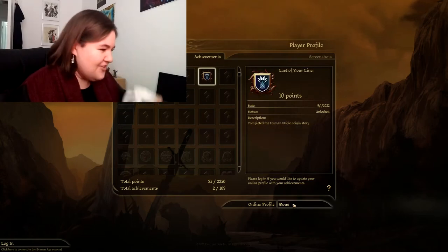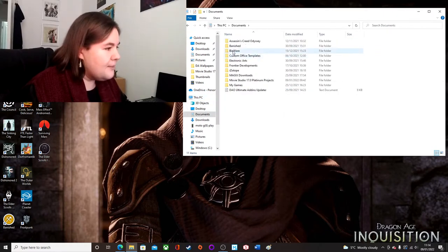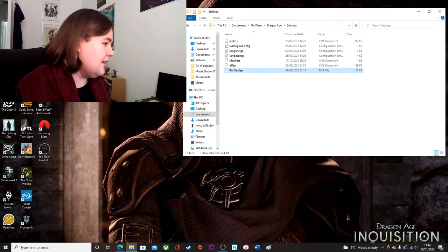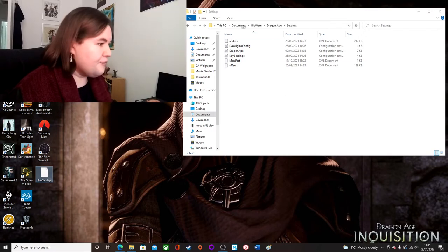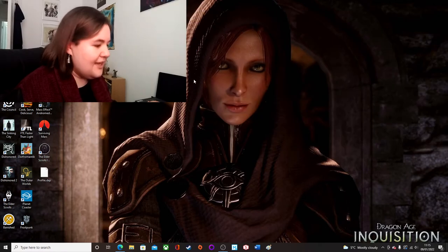These two achievements are here and I cannot undo them — or can I? Well, as it turns out, if we quit Dragon Age Origins and go to This PC > Documents > Bioware > Dragon Age > Settings, down here there's a little file called 'profile.' We're going to err on the side of caution — we're going to cut it out of there and pop it on the desktop. So it's no longer in that folder.